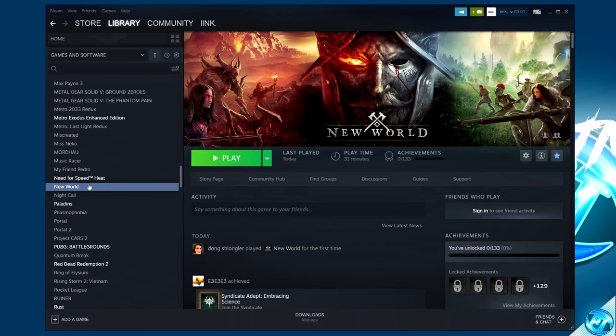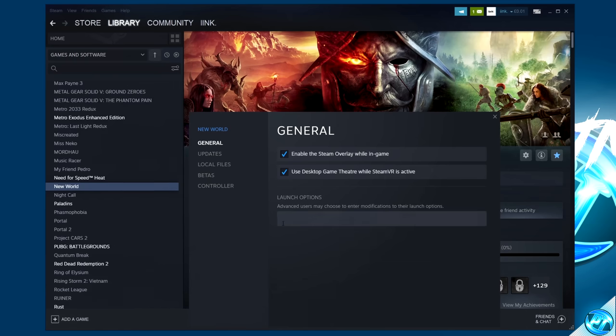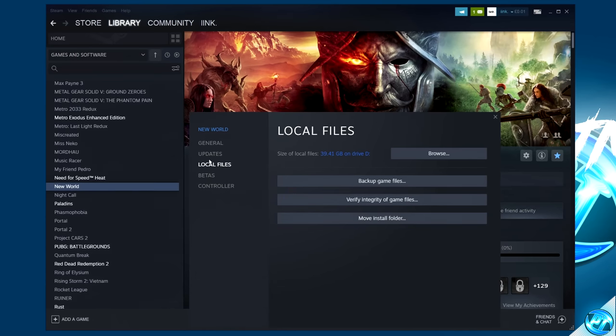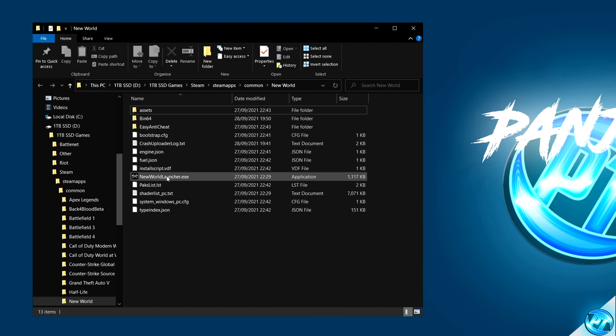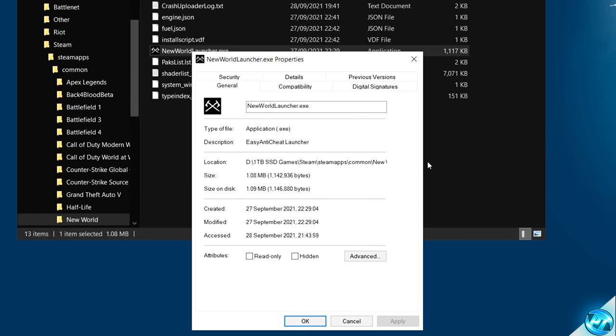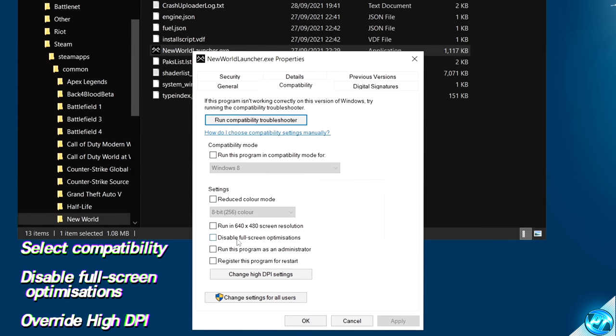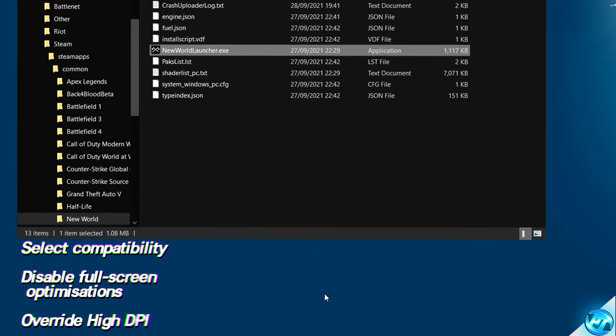Navigate back over to New World inside of Steam, right-click, and go down to Properties. Navigate to Local Files on the left-hand side and select Browse. Find the newworldlauncher.exe, right-click it, and go down to Properties. Go to the Compatibility tab, ensure that Disable Full Screen Optimizations has been selected, then select Change High DPI and Override High DPI at the bottom. Select OK, Apply, and OK.